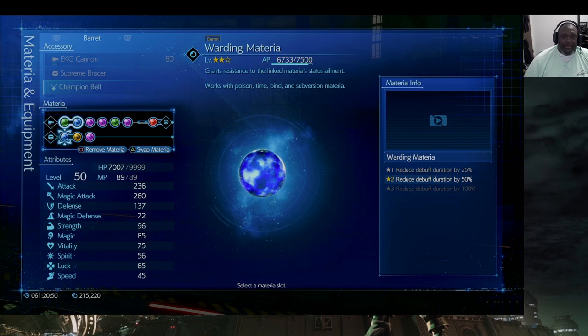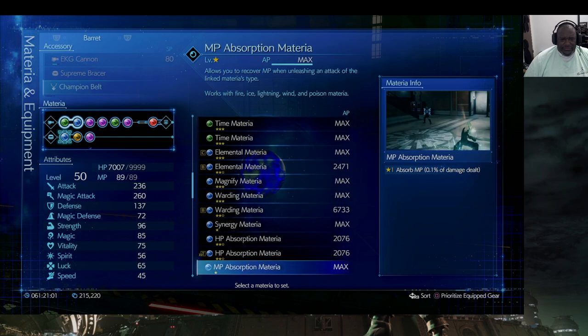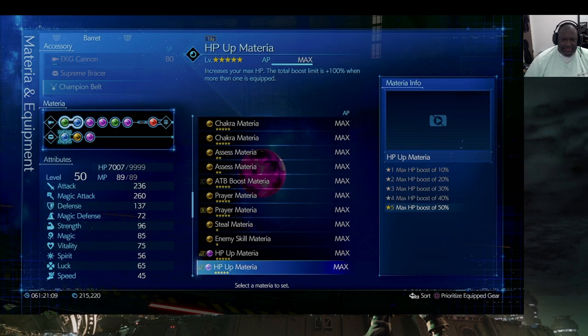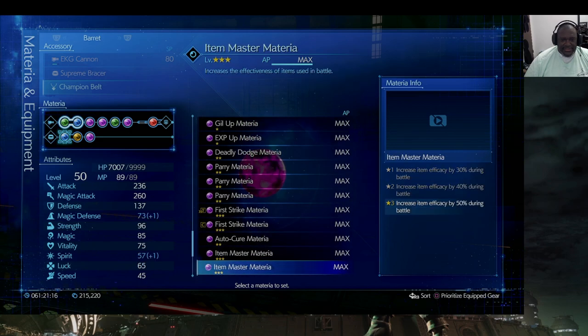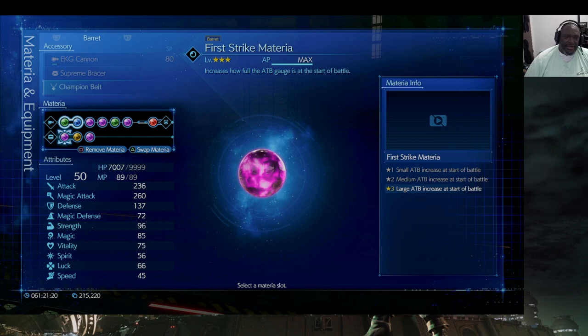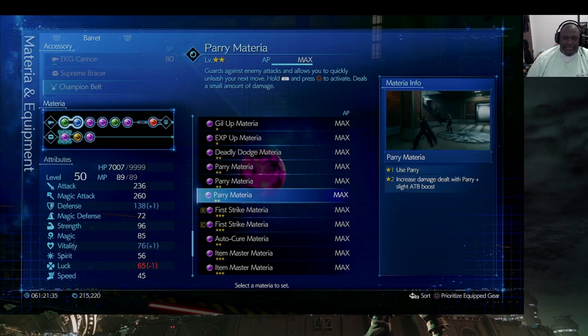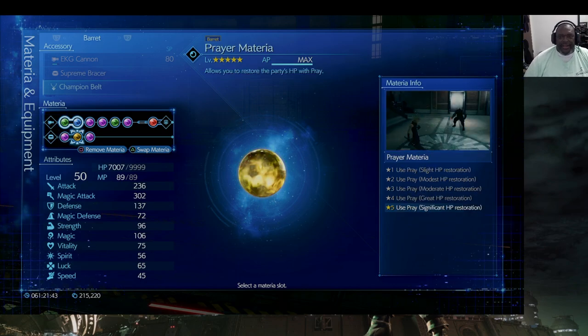I notice I have Warding on Barrett — I don't need that, so let me fix that. I'll swap it out for First Strike, which Tifa has but doesn't need since she's not in this battle. Now Barrett's magic is a bit weak, so let me also add Magic Up to give his Prayer an extra kick. That should do it.